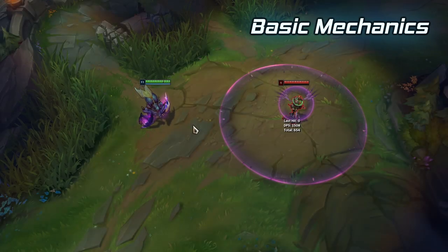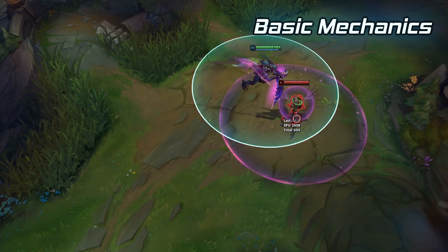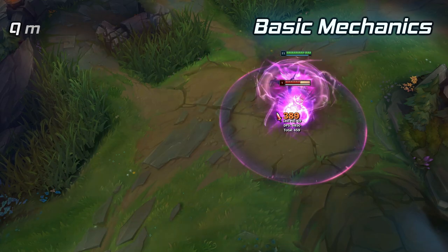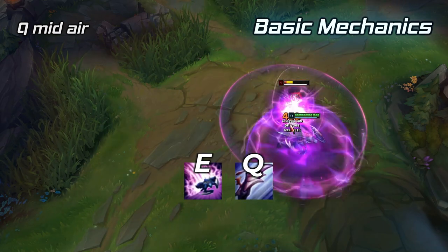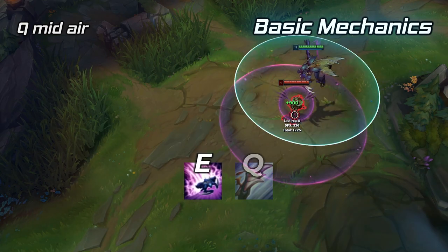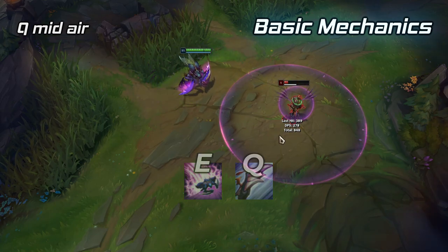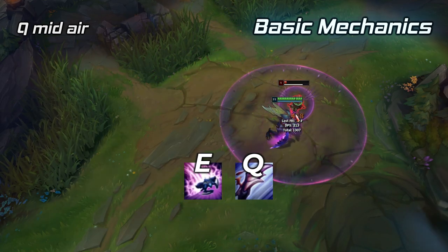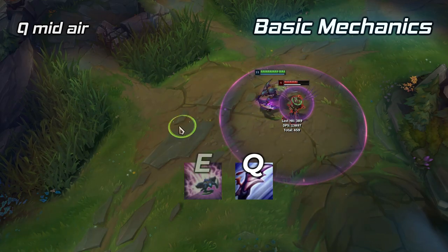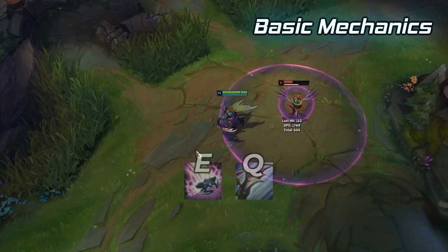Khazix is a simple champion mechanically but there are many things you need to do to find the most success on him. The most basic and essential mechanic is Taste Their Fear mid-air. To pull this off, simply jump onto an enemy and use your Q on them while you're mid-air. This means that you won't need to cast it on the ground, which saves you a large amount of time when executing leap combos.